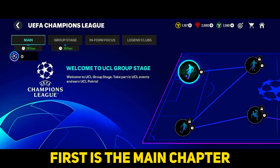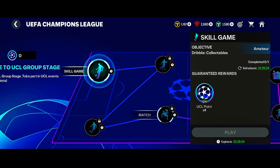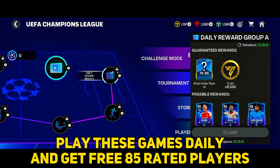First is the main chapter: play skill games and matches to get tokens. Ads are available as well. Play these games daily and get free 85-rated players.